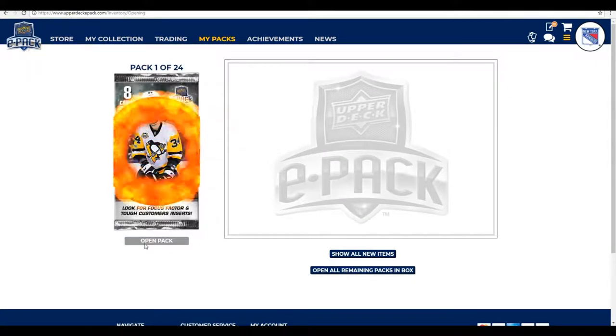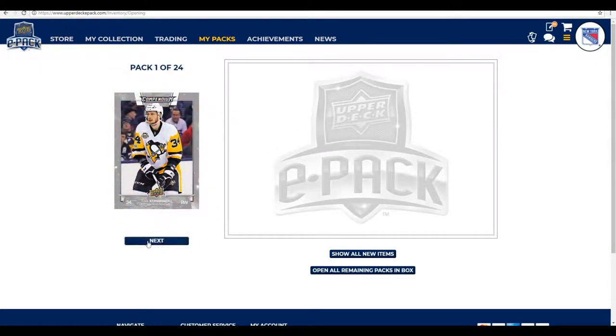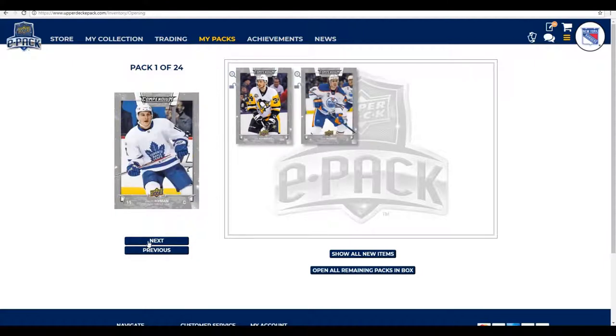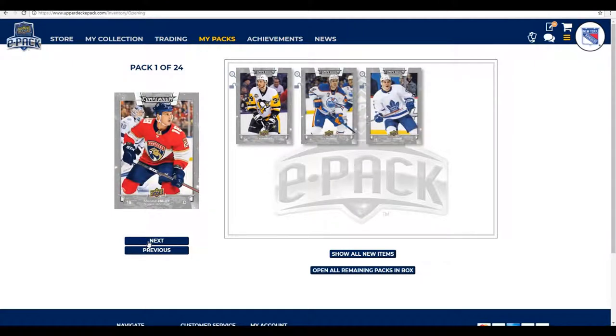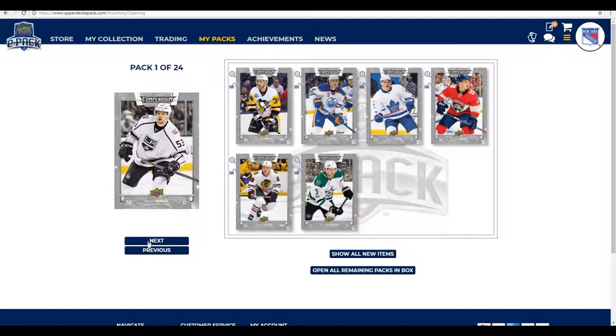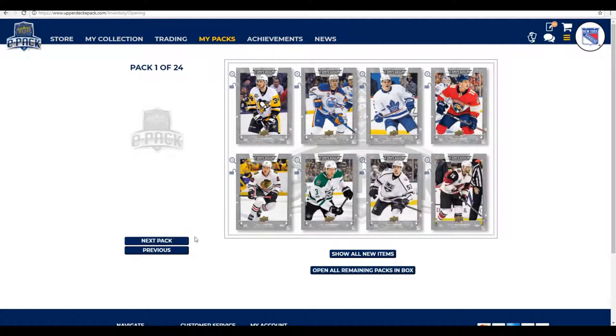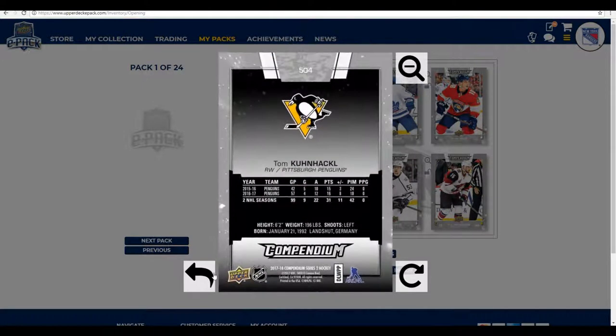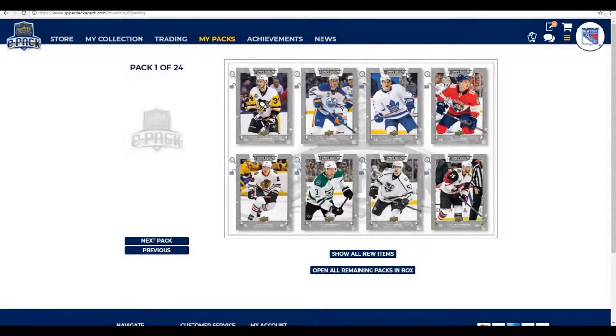Here we go, Compendium, opening the first pack. We start with Thomas Koonackle, we get Chris Russell — these are what the Compendium cards look like, by the way — Zach Hyman, Michael Haley, Jordan Tutu, John Klingberg, Kevin Gravel, and Brad Richardson. On the back it has their stats. I didn't realize Koonackle was from Germany — interesting. So that's the first pack.